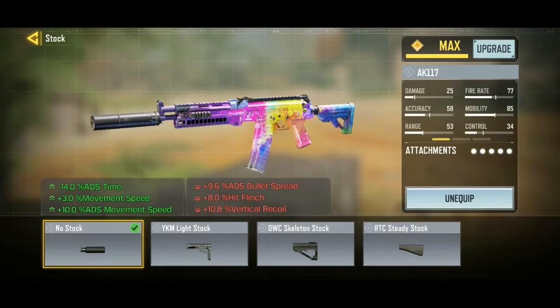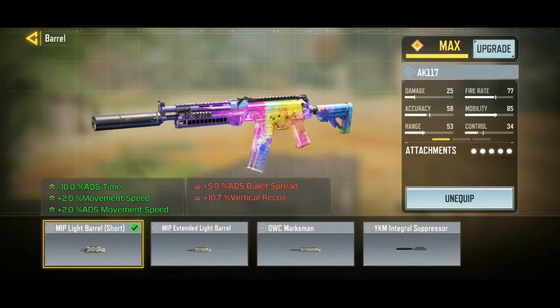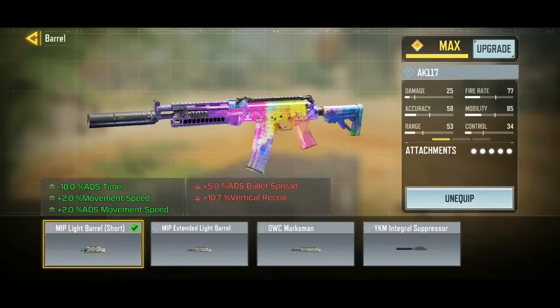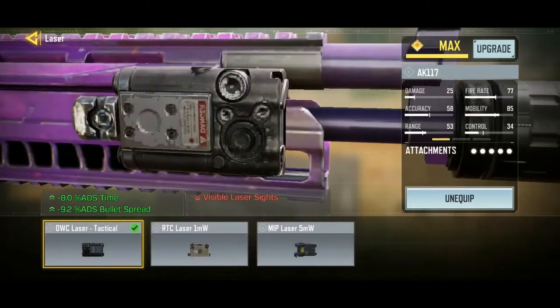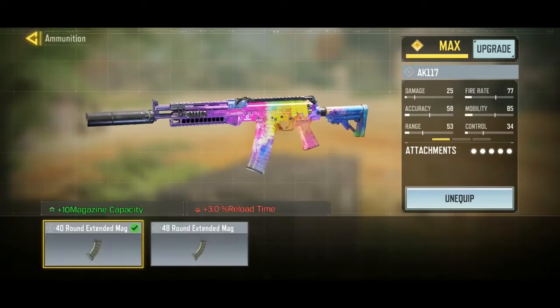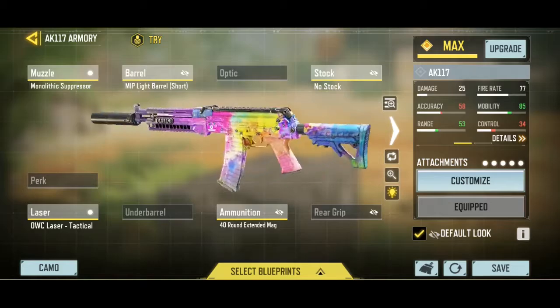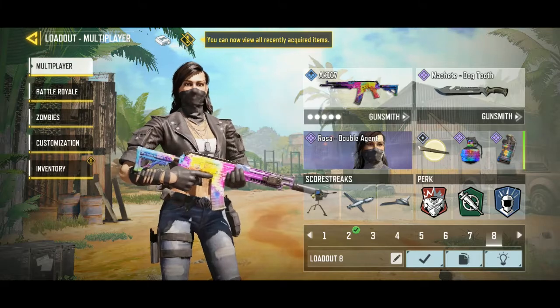Next week a good-or-bad video on the AK117 is coming, so stay tuned. Use no stock for good ADS movement speed, MIP light barrel short — I used to use the OWC marksman but it reduces movement speed and ADS time. Then monolithic suppressor, OWC tactical which basically everyone uses, and 49 round extended mag — avoid the 48 because it reduces movement speed and ADS time.